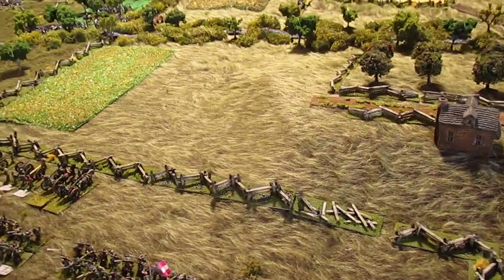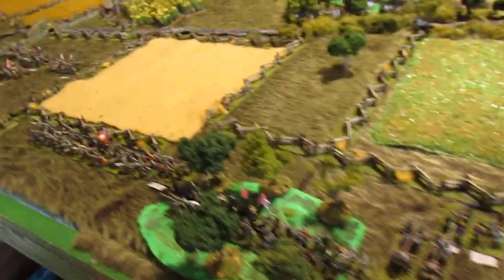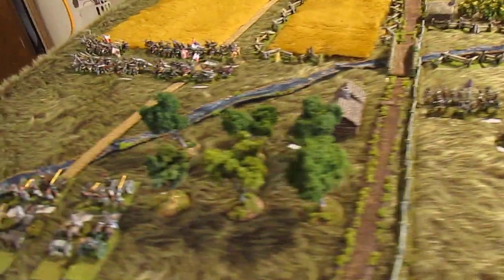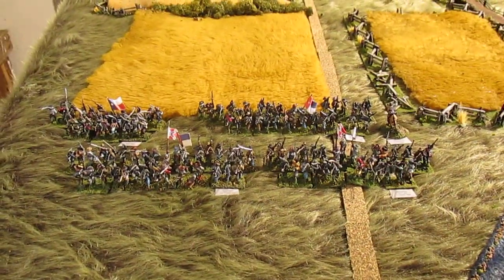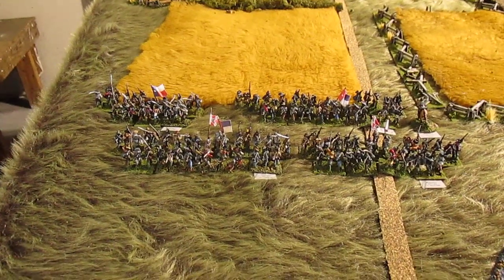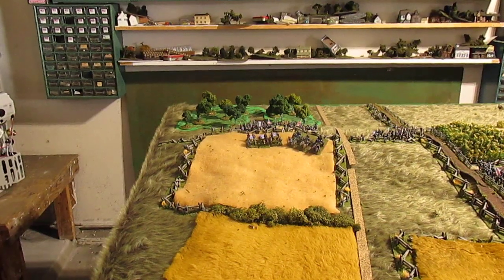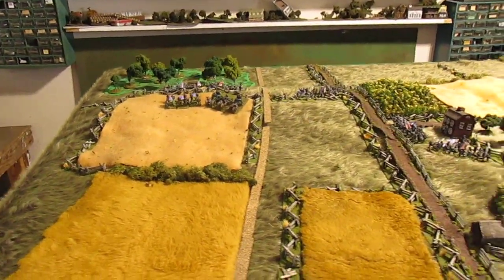The scenario is called 'He Renews the Attack.' He's driven off Buford's cavalry and is now making a second push up onto McPherson Ridge. Over here from Rodes' Division he has Daniel's Brigade, which is made up of basically green troops. At the top of the hill, Baxter has been driven back, and they're supported by what I think is the Fourth U.S. Battery of artillery.